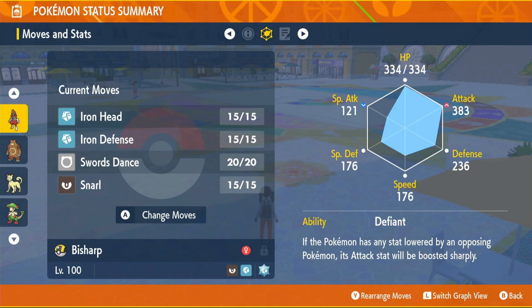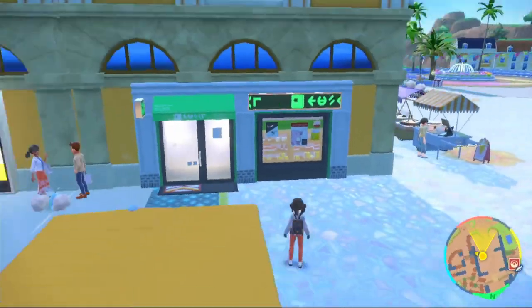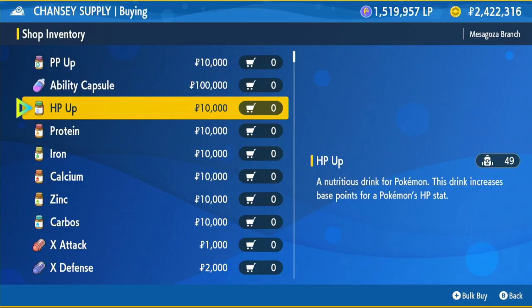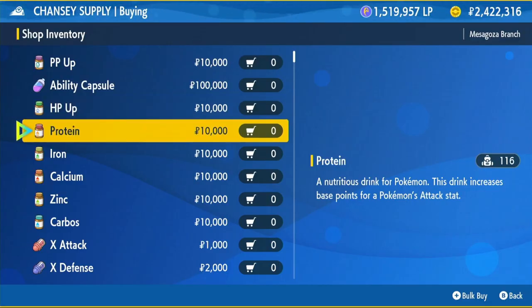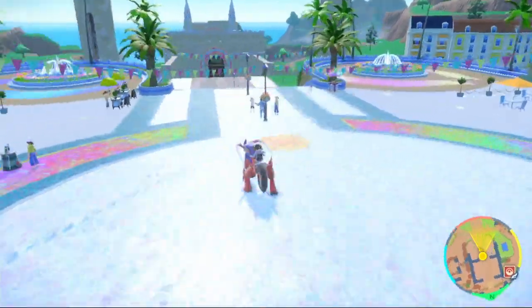For EVs, we're going to run HP and Attack — HP to maximize survivability and Attack to do more damage. Come back to the Chansey Supply shop and buy 26 HP Ups and 26 Proteins to get max HP and max Attack. This will cost 520,000 Pokédollars, so it is a bit expensive.